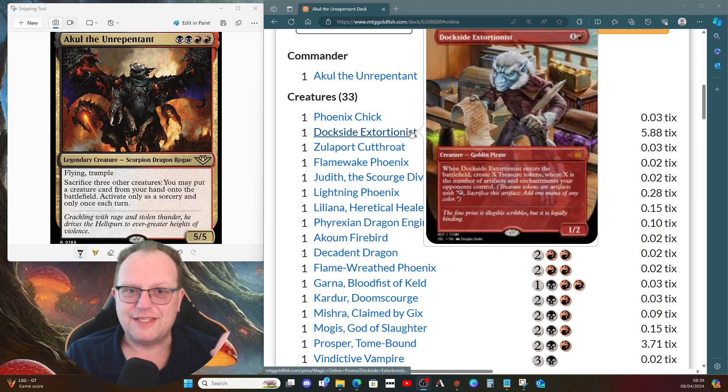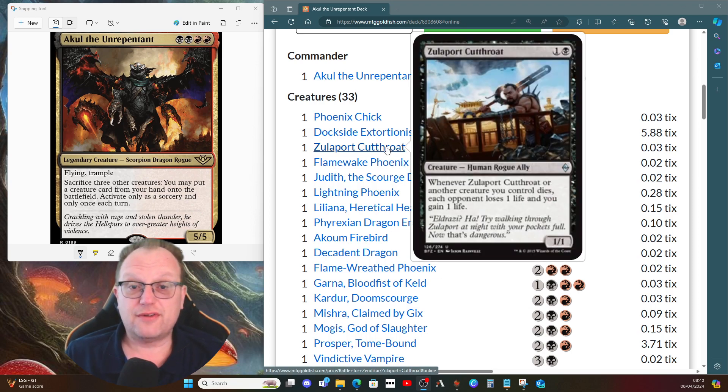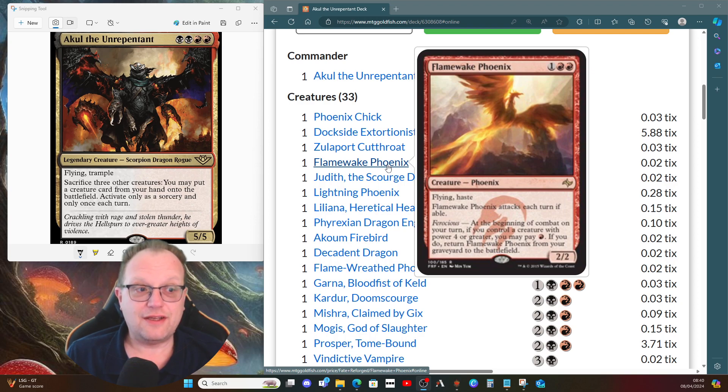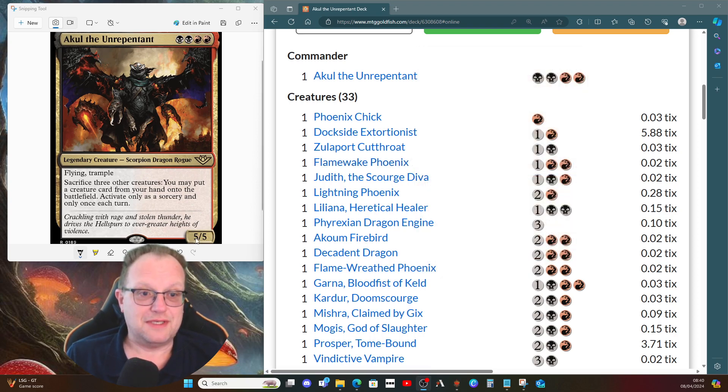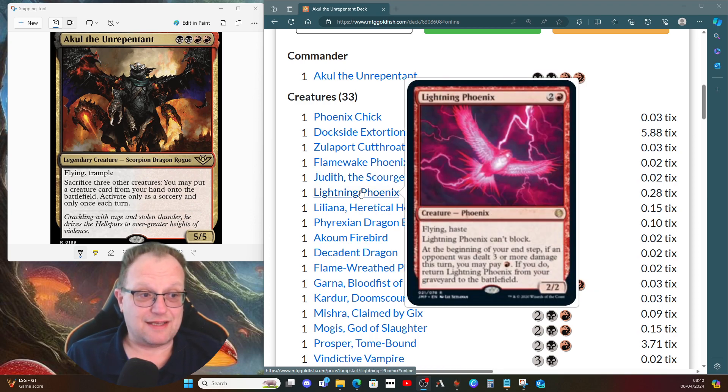I've got a lot of phoenixes in the deck so you can sacrifice them off to Akul quite happily and get them back later, then drop a big creature into play from hand - that's the plan. Dockside Extortionist makes an appearance purely because we need the treasures to cast Akul during the game. Zulport Cutthroat is here because if we're sacrificing creatures, we might as well drain opponents a little. Flamewake Phoenix comes back when ferocious - with Akul at power five, that works fine.